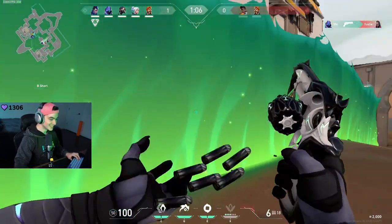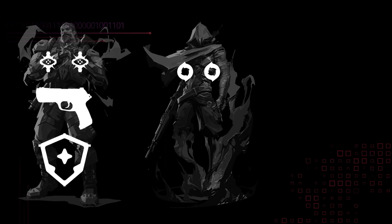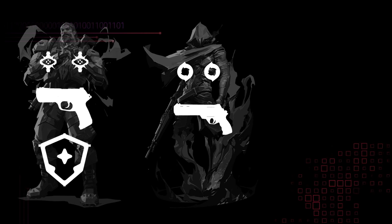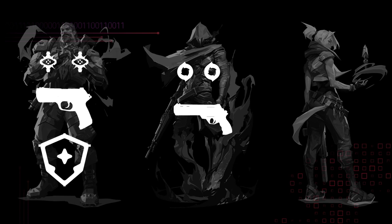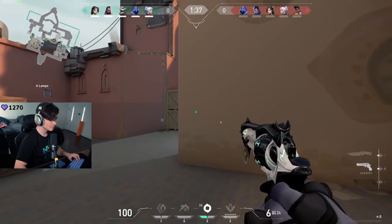There are some agents whose signature abilities are a lot stronger than others. It probably wouldn't be a great idea to do a Sheriff force buy on a character like Breach, because his signature ability isn't very great and his flashes are super strong, so it's probably better to buy classic armor and 2 flashes. But for a character like Omen, his smokes are free, which are easily the most important part of his kit, so buying a Sheriff isn't terrible. For Jett, her utility isn't very important on pistol rounds, and her dash gives her the ability to get out of bad positions, which is amazing when you have a Sheriff.